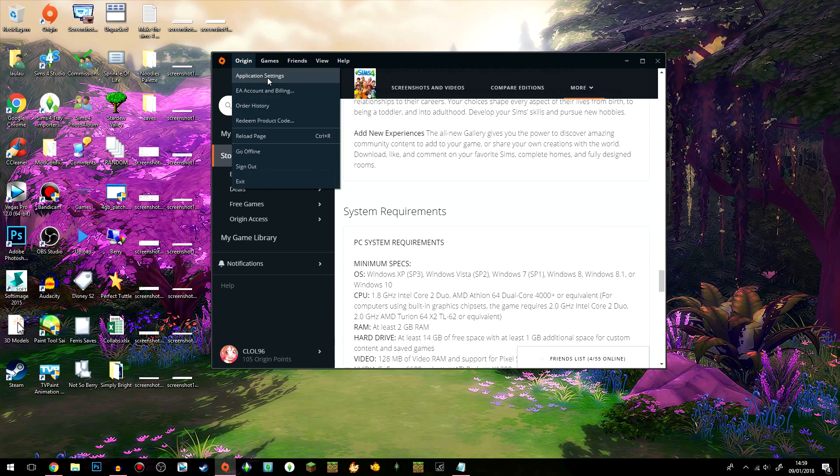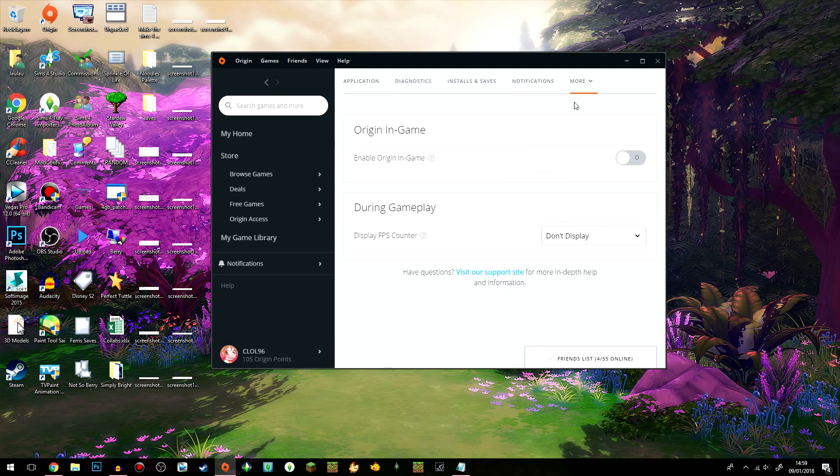One thing that I keep noticing that really affects the game is notifications. A few things you can do: first, go to Origin Application Settings, click on More, then Origin In-Game, and disable it. What this does is stop notifications every time your friends send a message, enter a game, or exit a game, because those notifications can slow you down a little. I don't know if you've ever experienced it, but sometimes when you get a notification in-game it slows things down. It might be an internet issue or just the game struggling to handle all the notifications coming in.